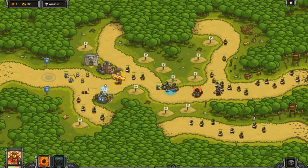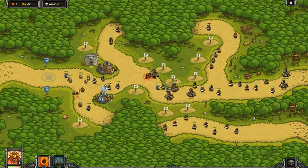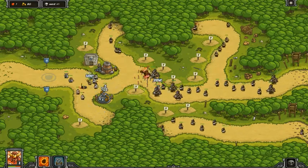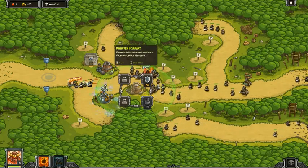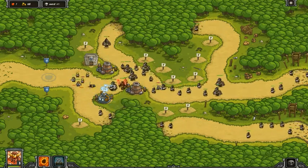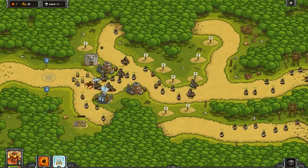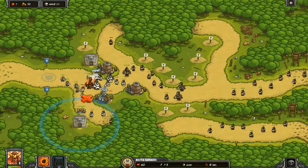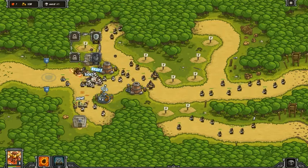Why didn't you cut off the marauder reinforcements? You've got to use your head for more than a hat rack and cut off the right enemy. Look at all these marauders — the Tesla is powerful but it's not going to kill off these marauders and brigands that fast. There are too many of them.